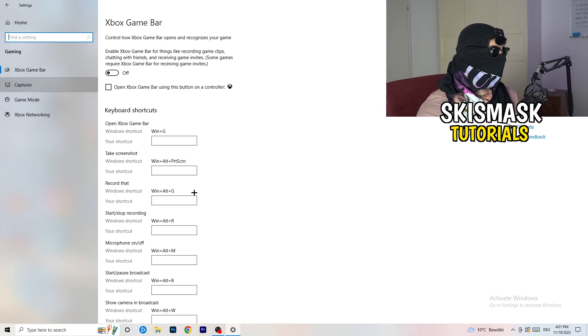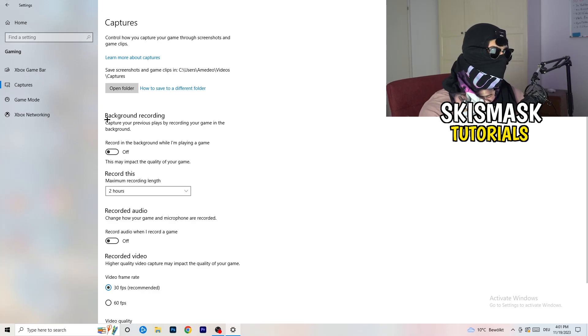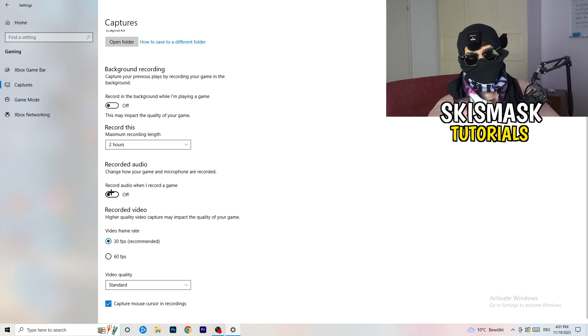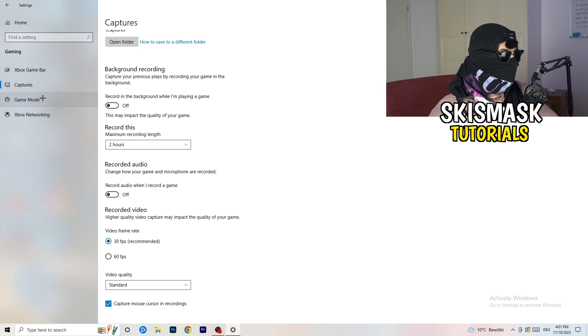Next, go to Captures on the left-hand side. Go to background recording — 'Record in the background while I'm playing a game' — and turn this off. If you want to record something, use OBS (Open Broadcaster Studio), which is made for recording games and your screen. You don't want something running in the background recording you. Also turn off audio recording in the background.